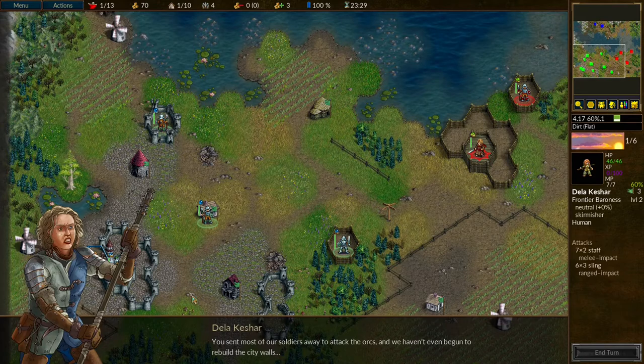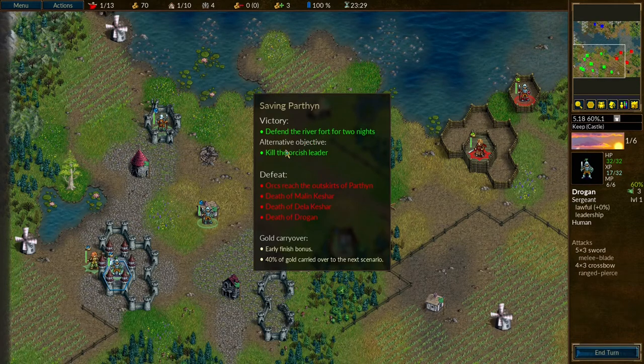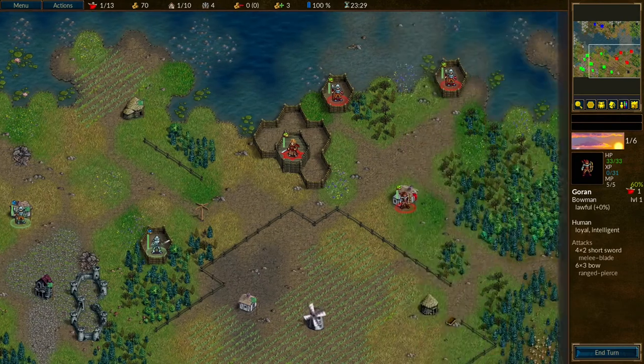"Curses — how can there still be so many of them? You sent most of our soldiers away to attack the Orcs, and we haven't even begun to rebuild the city walls." "Malon, you must hold the river fort or they shall surely overrun the town. If you can defend for two days, the raiding party should return by then." So we can either defend the river fort for two nights — 13 turns — or kill the Orcish leader if possible. Defeat occurs if Orcs reach the outskirts of Parthen, or if the three important characters die.